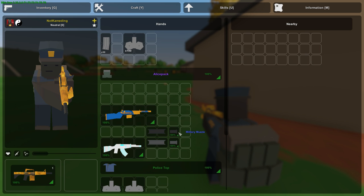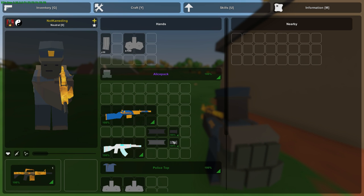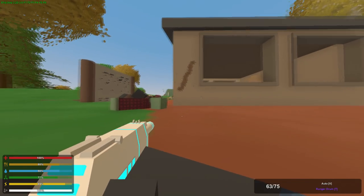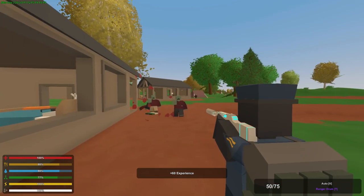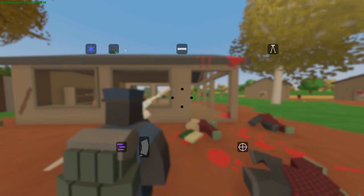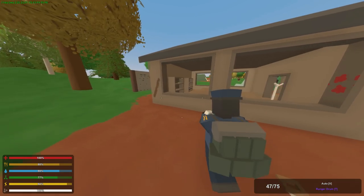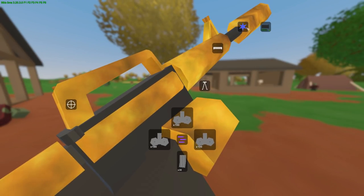Moving to the rest of the barrels — we have the military barrel and military muzzle, as well as the ranger barrel and ranger muzzle. Military barrel and muzzle go on military guns, and ranger barrel and muzzle go on ranger guns. Looking at the Zubekhnikov's recoil, it goes up and to the right. The military barrel doesn't fix that recoil — what it does is fix your hip fire, making it a lot smaller and more accurate to where you're aiming. Barrels don't have any durability, which is why they're great.